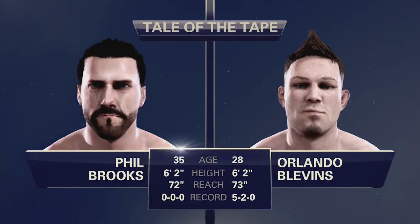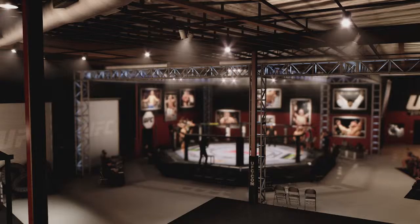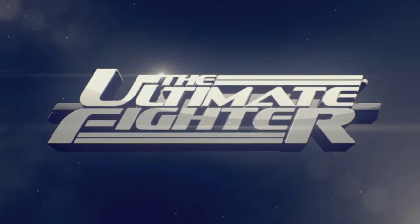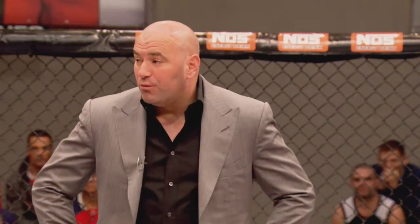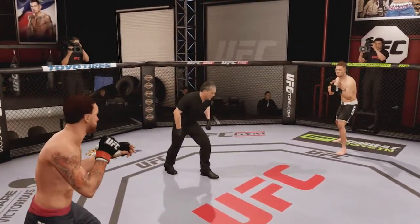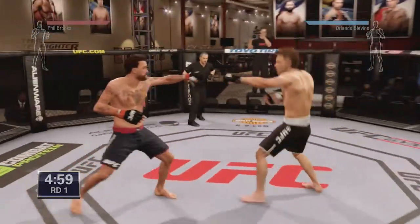Last fight ended with a submission in favor of Phil Brooks, getting him into the actual house. And Dana White again, just explaining the rules. Two five-minute rounds. If there is no winner, they will go to a third round or something. I don't really care.